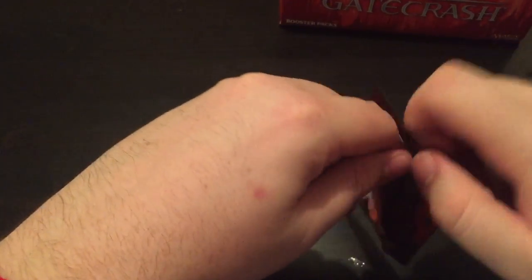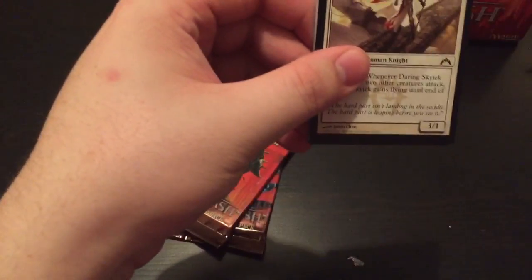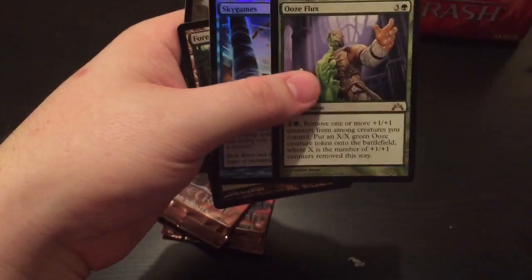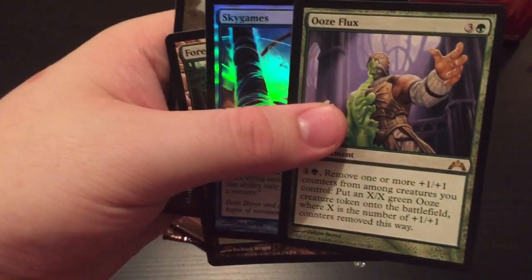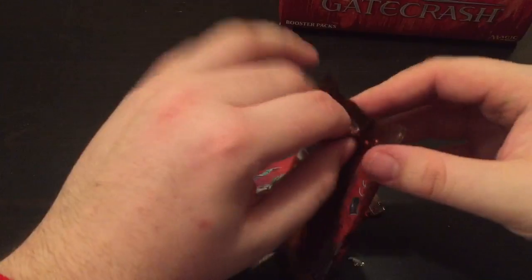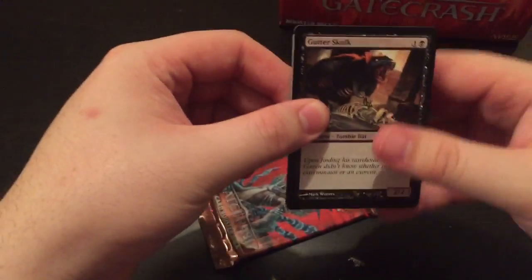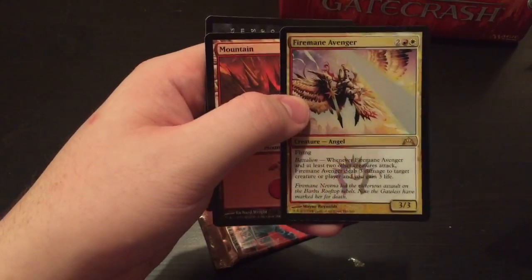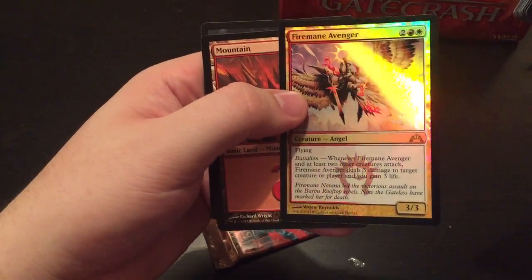Three packs left in part one. Two mythics, two shocklands — one right off the bat, that was pretty sweet. Skygames, foil common. And an Ooze Flux is our rare. Let's see if part one can deliver something. Foil rare — unless we hit another foil rare — is not a shockland.